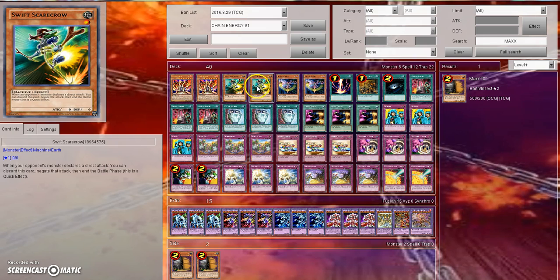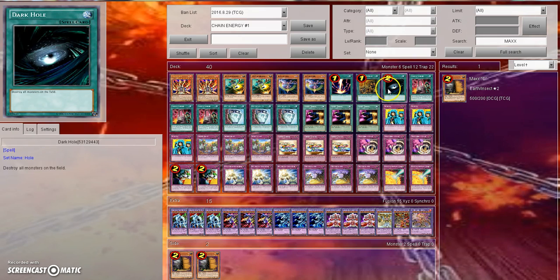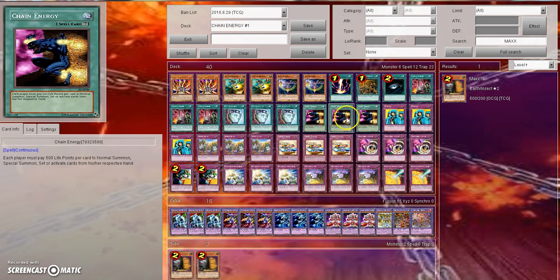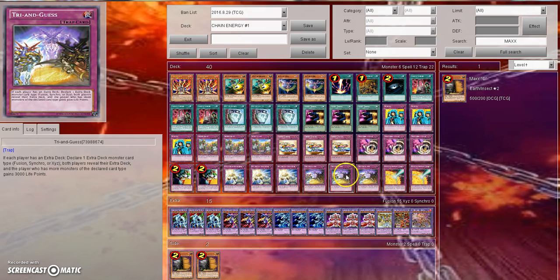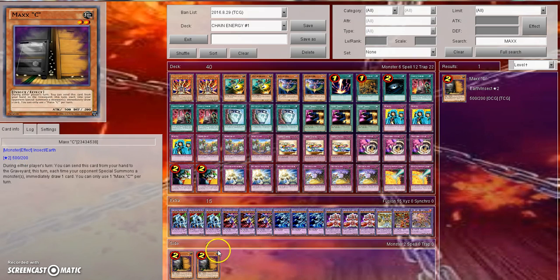To start off, we got two Lava Golem, two Swift Scarecrow, two Battle Fader, one Raigeki, one One Day of Peace, and just one Dark Hole. Then we got three Card of Demise, three Pot of Duality, three Chain Energy, three Waboku, three Secret Blast, three Secret Barrel, three Threatening Roar, two Ceasefire, three Balance of Judgment, three Try and Guess, two Blazing Mirror Force. The extra deck is simply for the Try and Guess. Then we got two Maxx C inside.